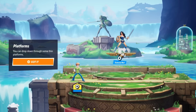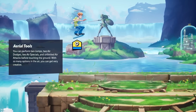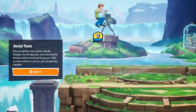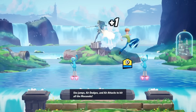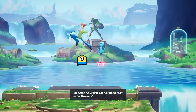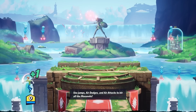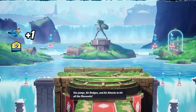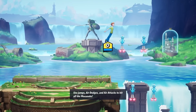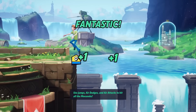You can drop down through some thin platforms. You can perform two jumps, two air dodges, two air specials, and unlimited air attacks before touching the ground. With so many options in the air, you can get very creative. So far, maybe I'm not the best at it, but we'll just try to get rid of all these guys. Using the side special might be better. Well done - let's practice what you've learned in combat.